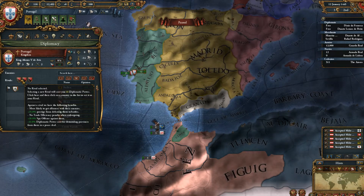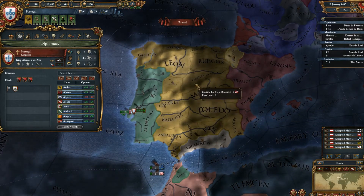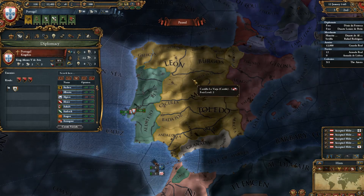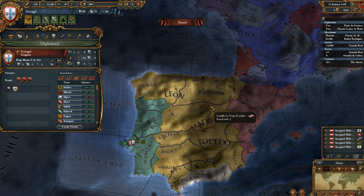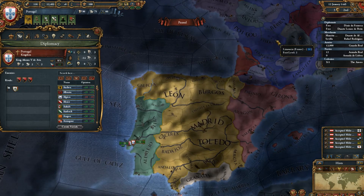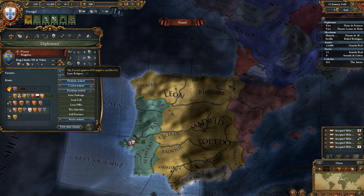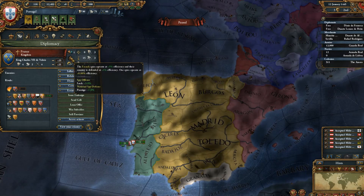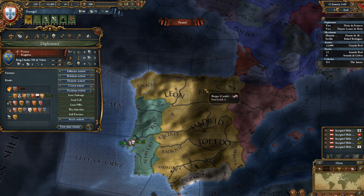More likely to get an alliance with their enemies. So if we were to set Castile as our rival, and France also has Castile as a rival, then we would have here in our bonus a Rivalry bonus. The enemy of my enemy is my friend — so that's the bonus.